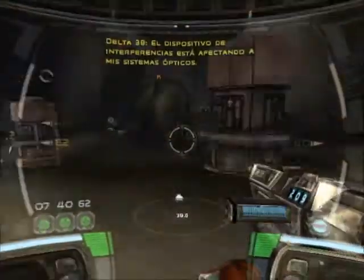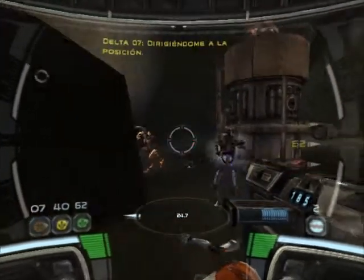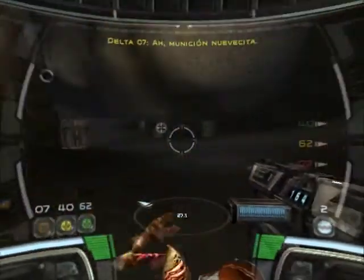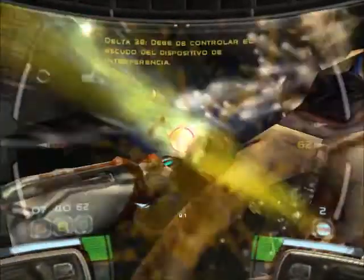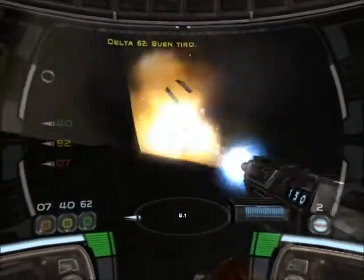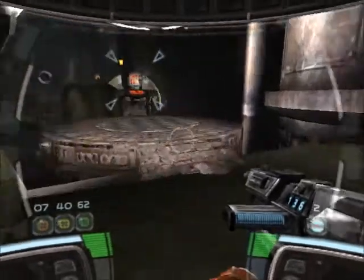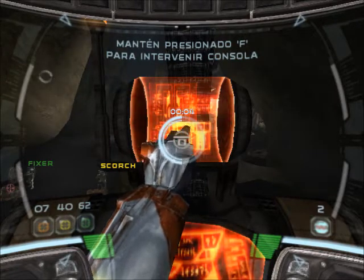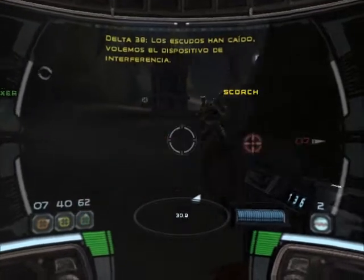The jamming device is interfering with my visuals. There's a computer console at the opposite end of this room — must control the shield to the jamming device. Shield down. Let's blow that jamming device.